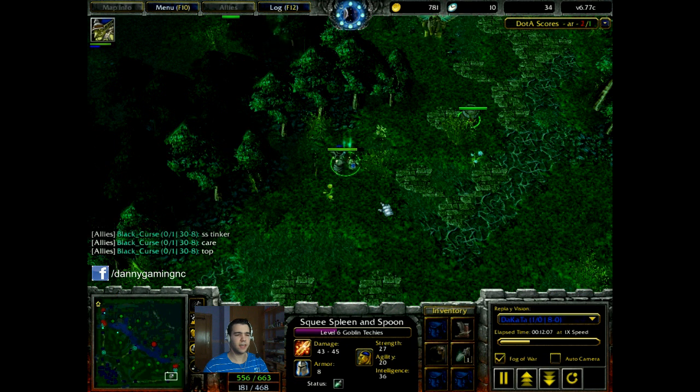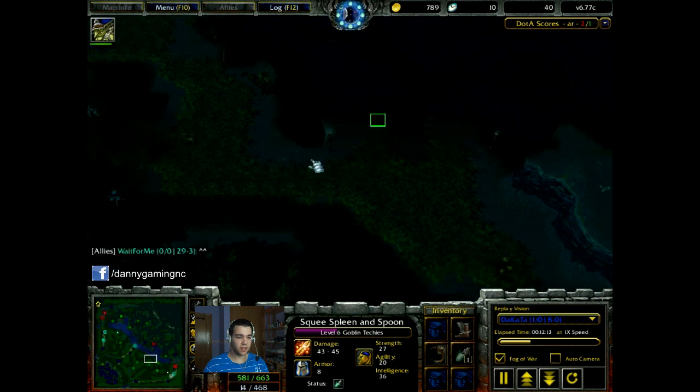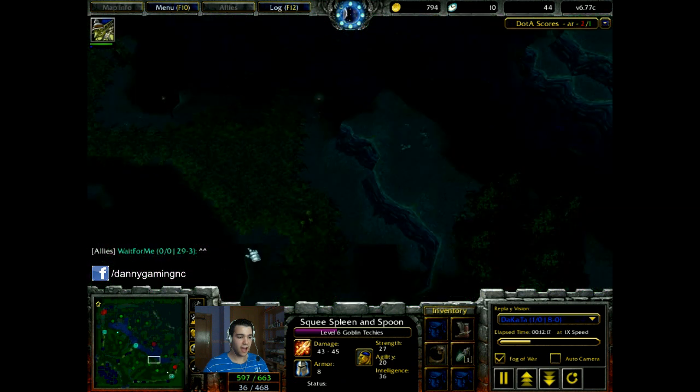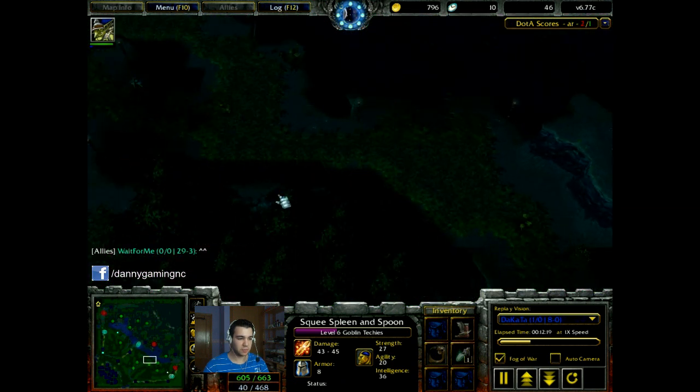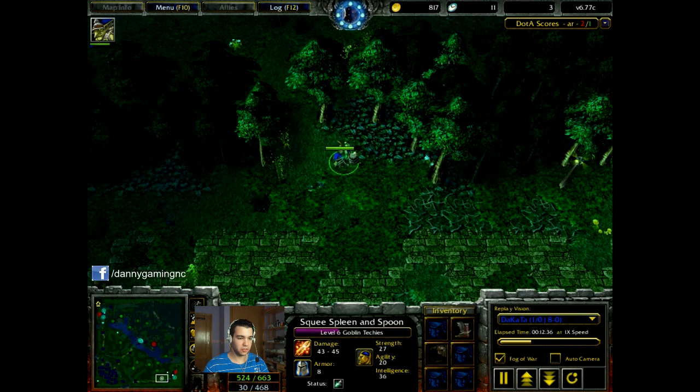On level 4 I take level 2 suicide. Actually thanks to that — thanks to the fact I get level 2 suicide — I have the kill on the Guardian Wisp because I suicided here. Wisp was very close to me. Tinker was like here, he didn't take the full damage. If he took the full damage as well I would have the Tinker kill as well, but I didn't because he took half the damage from my suicide.